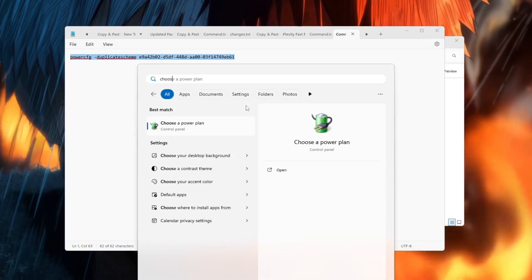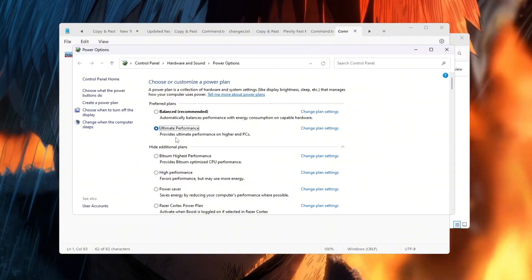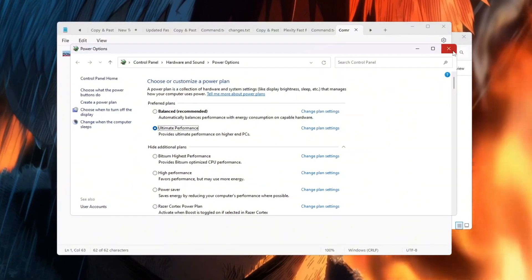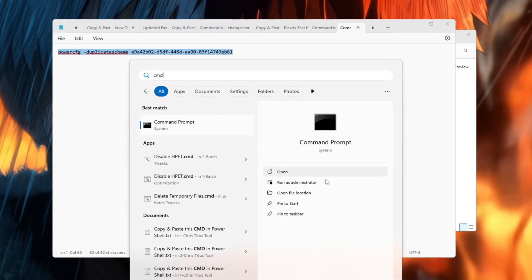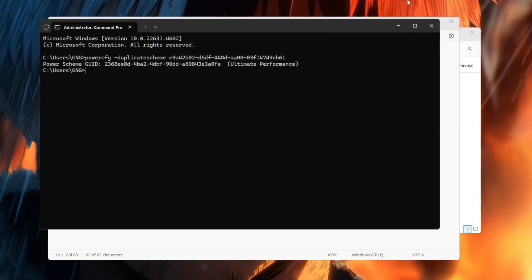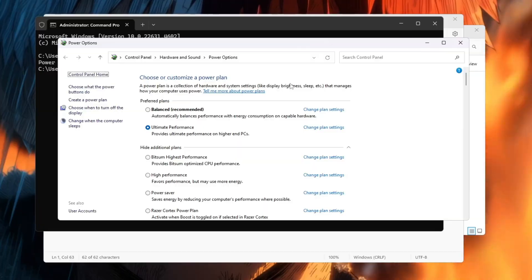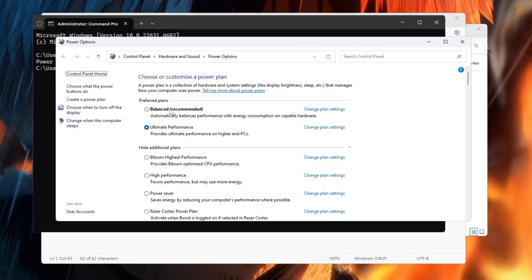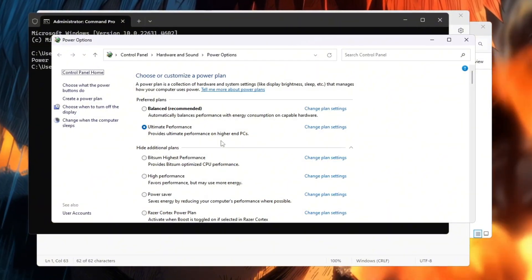Click on the Windows search bar and type 'power,' then select 'Choose a power plan.' Change it from Balanced to High Performance. For even better results, enable Ultimate Performance mode. To do this, copy the special command from the description, open Command Prompt as administrator, paste the command, and press Enter. You'll see a message confirming Ultimate Performance is added. Go back to power options and select it. This power plan forces your CPU to always run at max speed, which improves FPS and keeps performance stable in CS2.